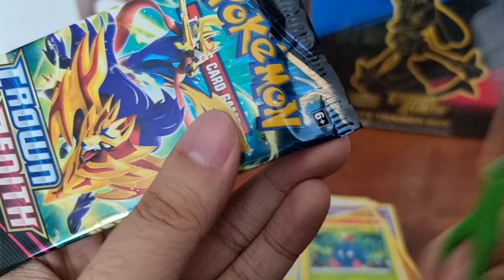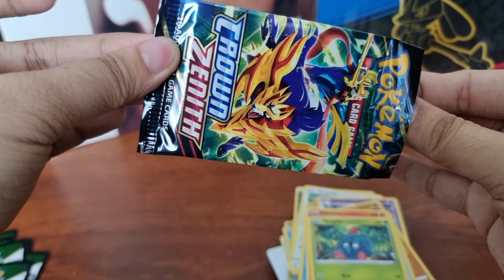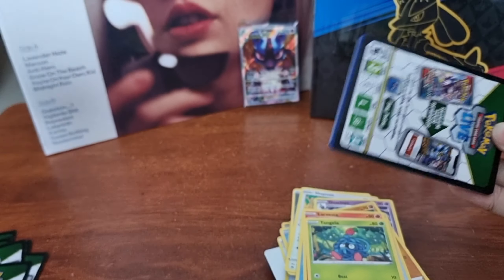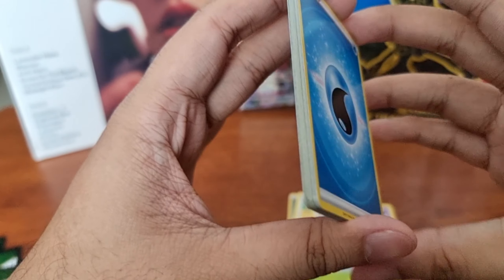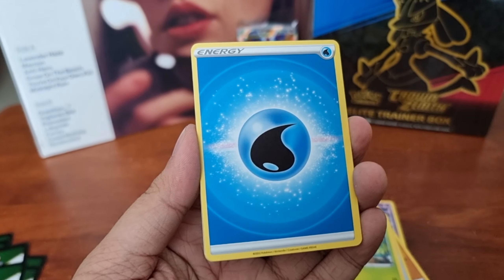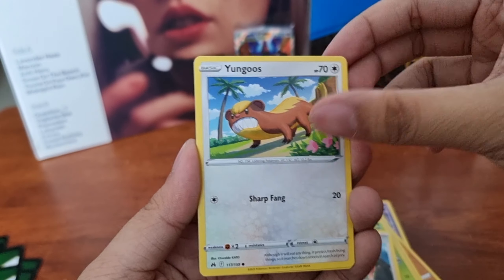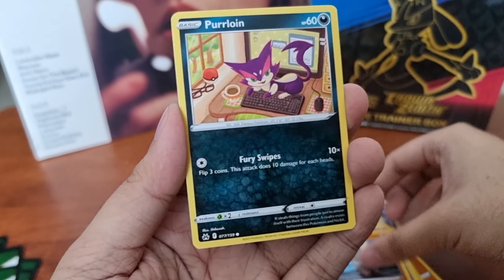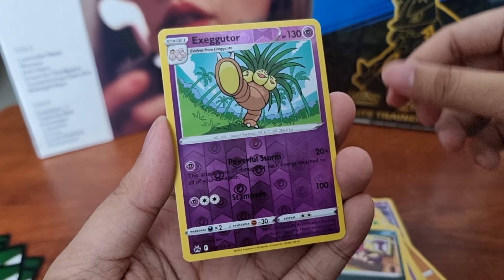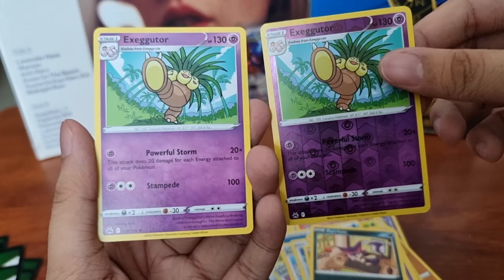9th booster pack! In here we got Energy, Lost Vacuum, Lycanroc, Friends of Sinnoh, Yungoos, Cherubi, Exeggcute, and Rockruff. Then we got Purrloin and a Reverse Holographic Exeggutor. And for our rare, we got Exeggutor Regular Rare.